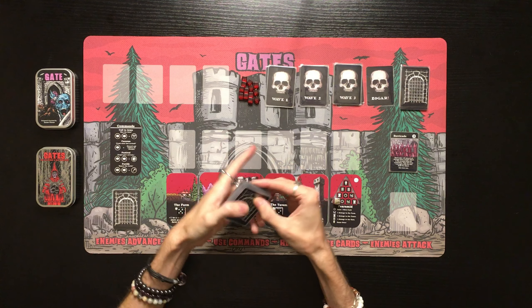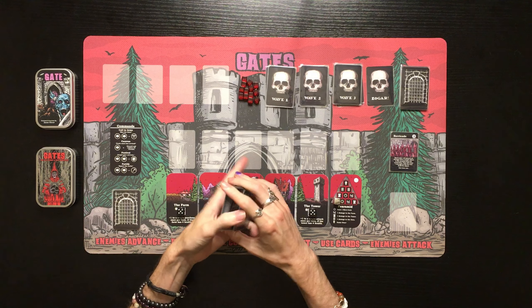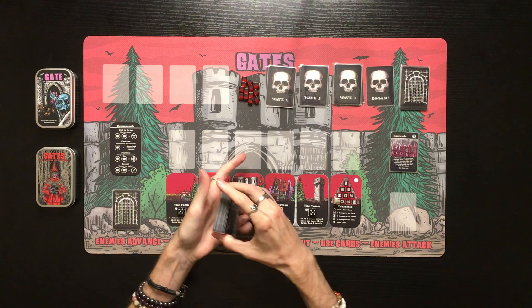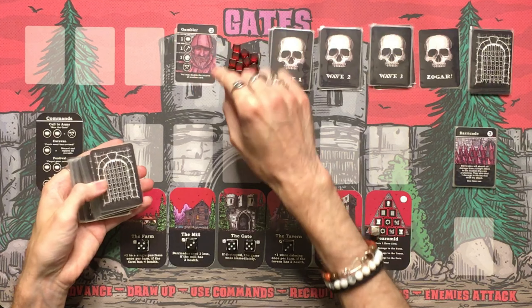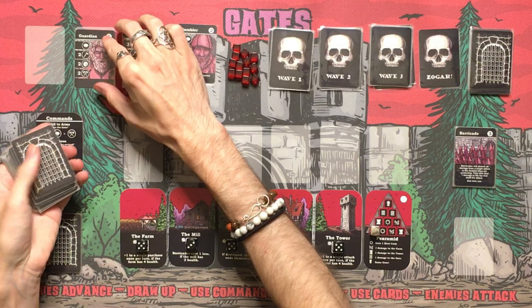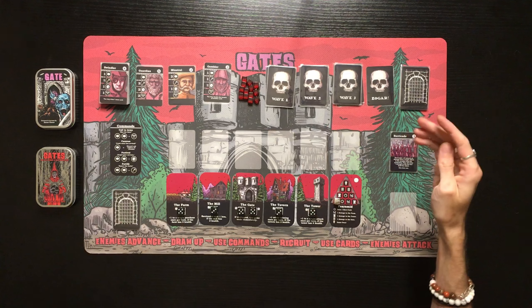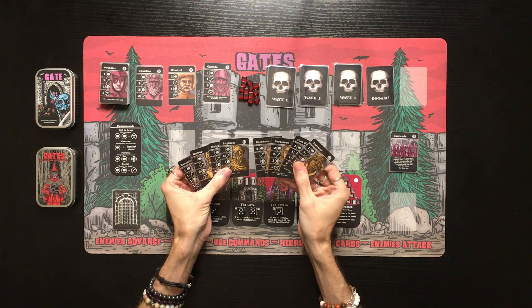Now let's get the recruits set up. I'll shuffle up the recruit deck and lay out four recruits as our initial four. We've got the Gambler, the Minstrel, the Guardian, and last but not least the Swindler. That is incredible!